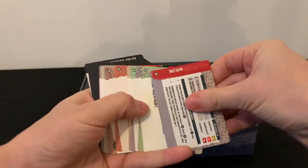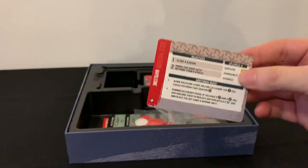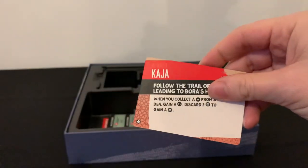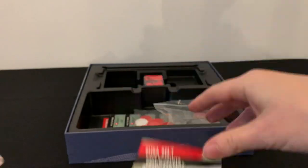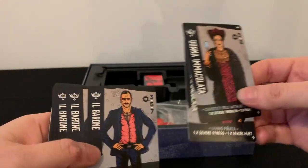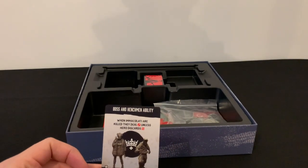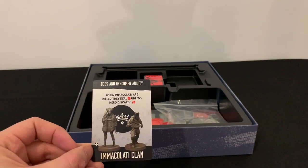So we've got the solo mission card for Napoleon, who's the new character. We've got reward cards — as always with my unboxing videos I don't really know what's in this — but these are reward cards for the various different characters you can play with. Then we've got the new gang boss and new gang members, along with their special ability: when Immaculati are killed they deal a knife hit unless the Hero discards those.